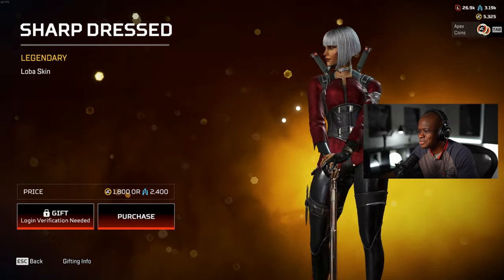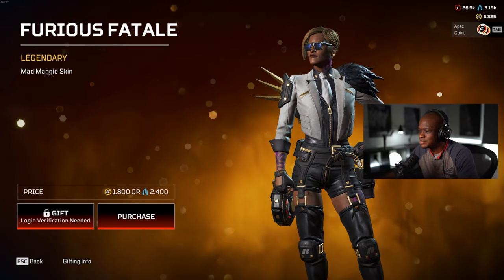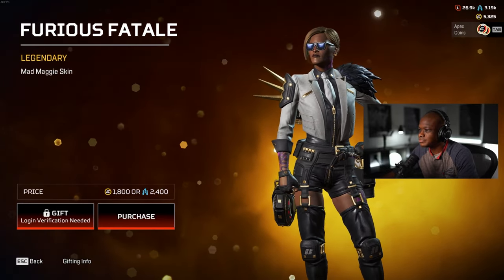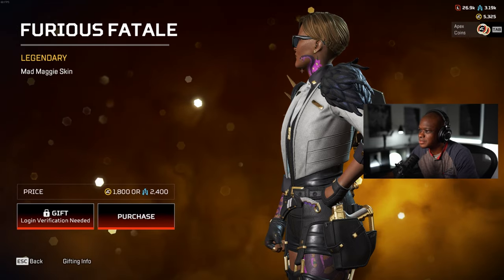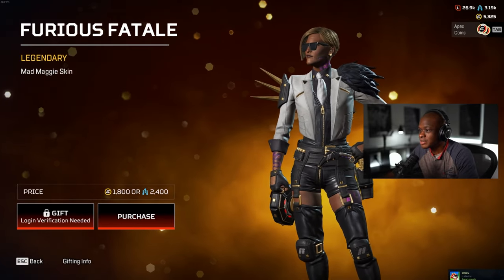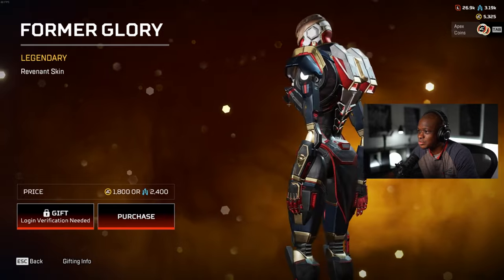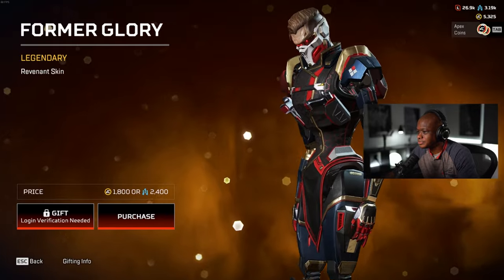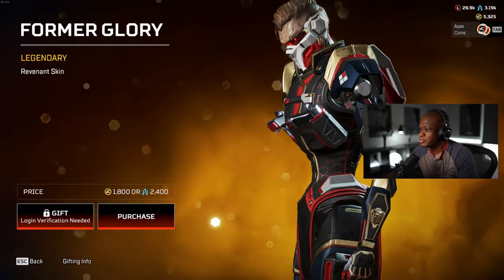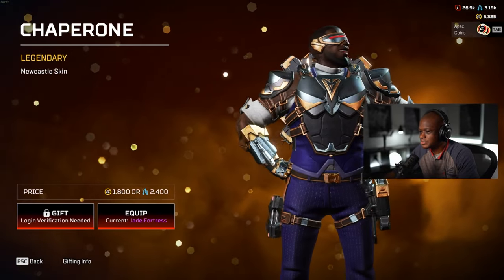Of course she's got some tight pants on - that's Loba though, good stuff. Maggie - look at Maggie has some shorts on, like what? Is that a tattoo? It's like a snake tattoo right here, she has a neck tattoo too. Yeah, Maggie would do something like that. This one's alright, I'm not the biggest fan but you know. Revenant - former glory. I like this, this looks crazy. It's like his real hair and everything, this is when he almost became fully robotic - he had a little bit of human left in him. Yeah this is great. New Castle - this is horrible as usual.